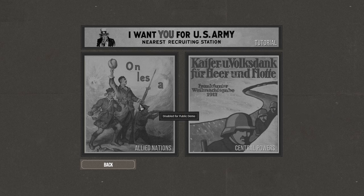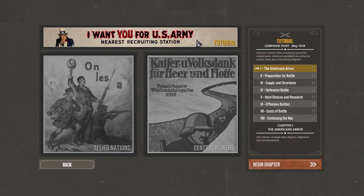These are the campaigns you can choose: Allied Nation or Central Powers — we're going with Allied Nations today. Campaign starts May 1918. After remaining neutral for several years, America is prodded into action by sunken ships and a disturbing telegram — Germany trying to goad Mexico into invading the US.